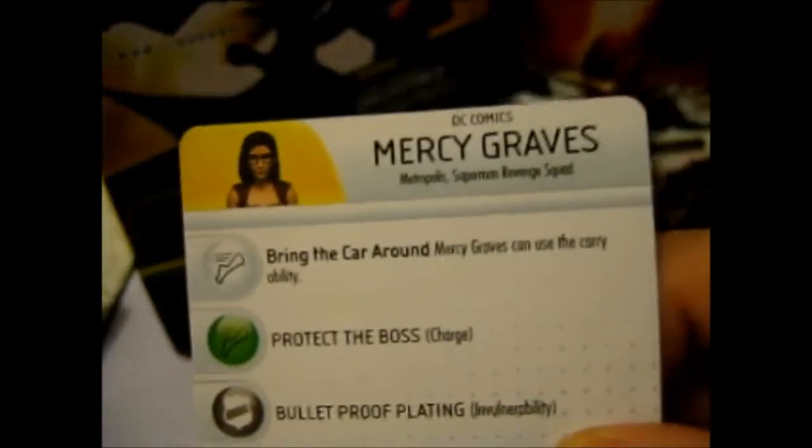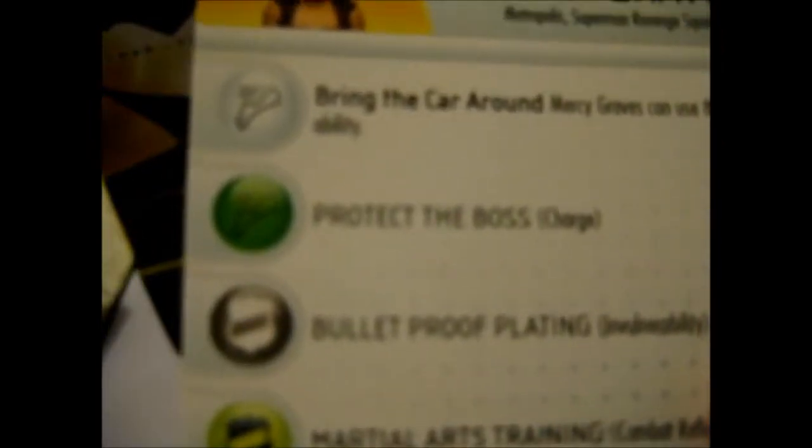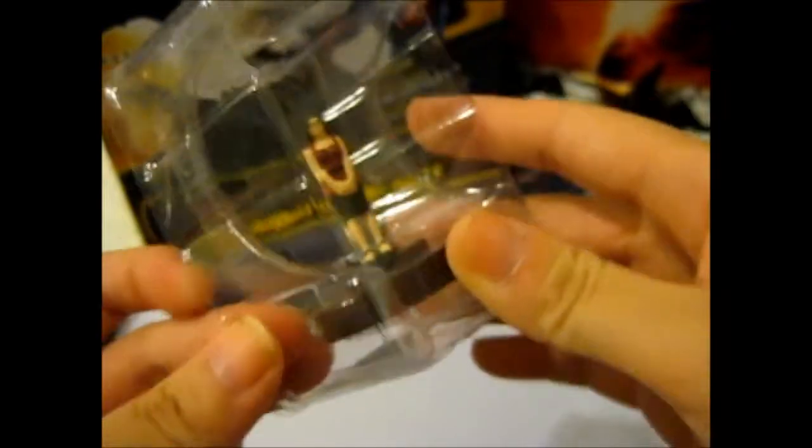The last one for this part. Card number seven is Mercy Graves — Petropolis, Superman, Revenge Squad. I'm guessing that's a bad guy, maybe. Very simple type of outfit she's got going on there.